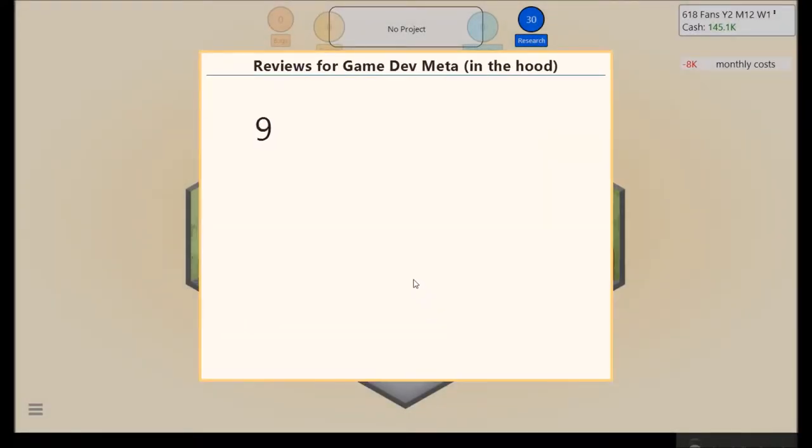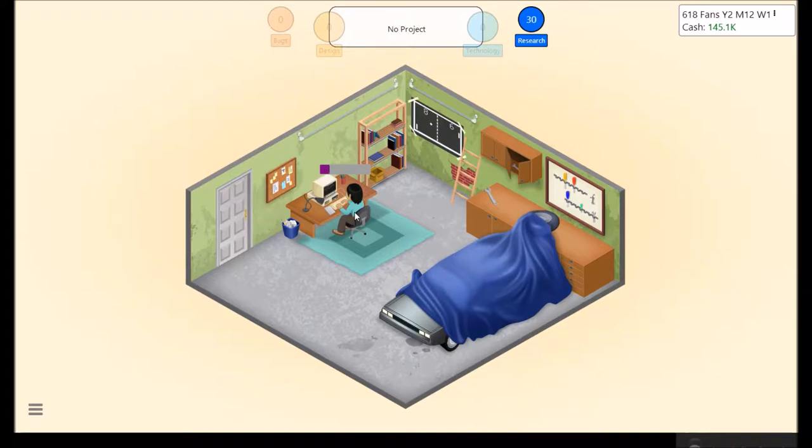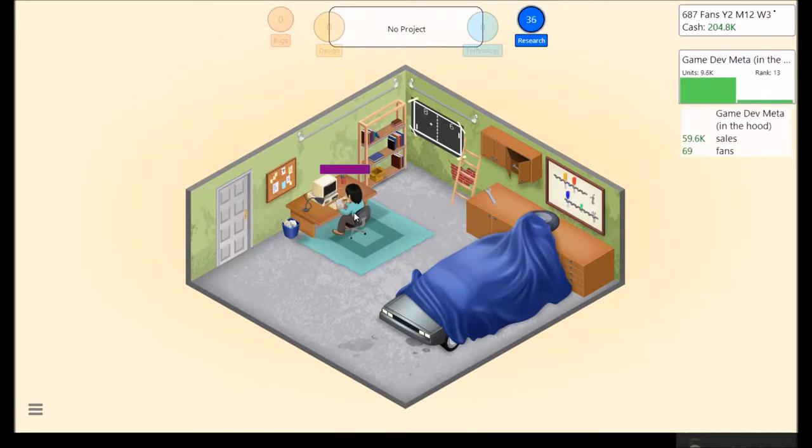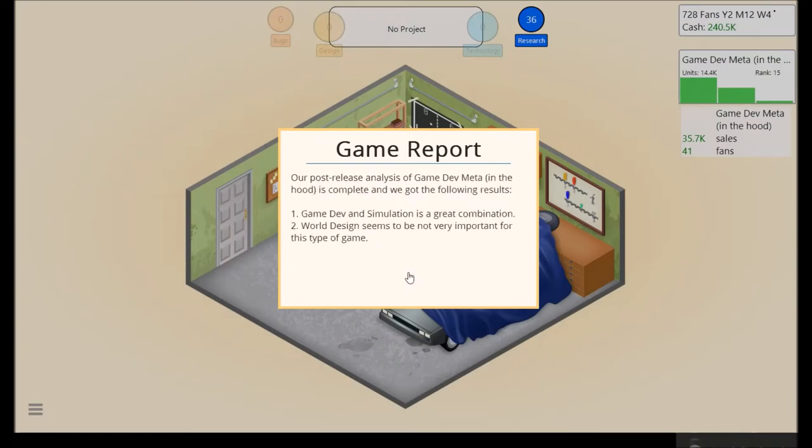Game report came in. Nice. Yeah, this is probably going to be the one that gets us to that new office. 9, 8, 8, 8 — 8.25, not bad at all. It's probably going to sell pretty well. It usually takes probably like seven games or so to actually afford enough to move into the next office.